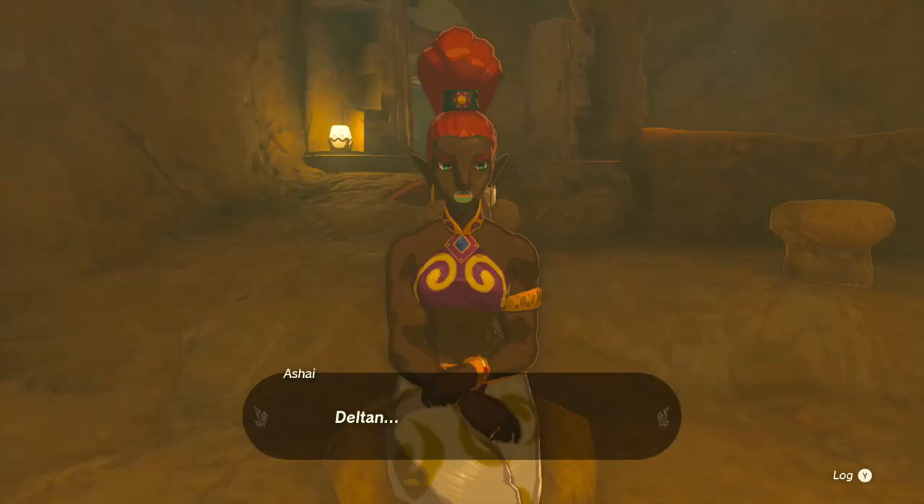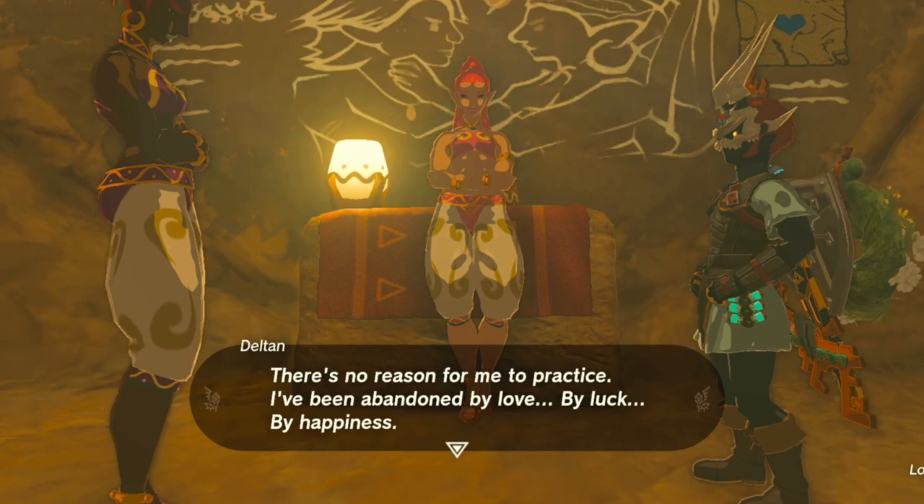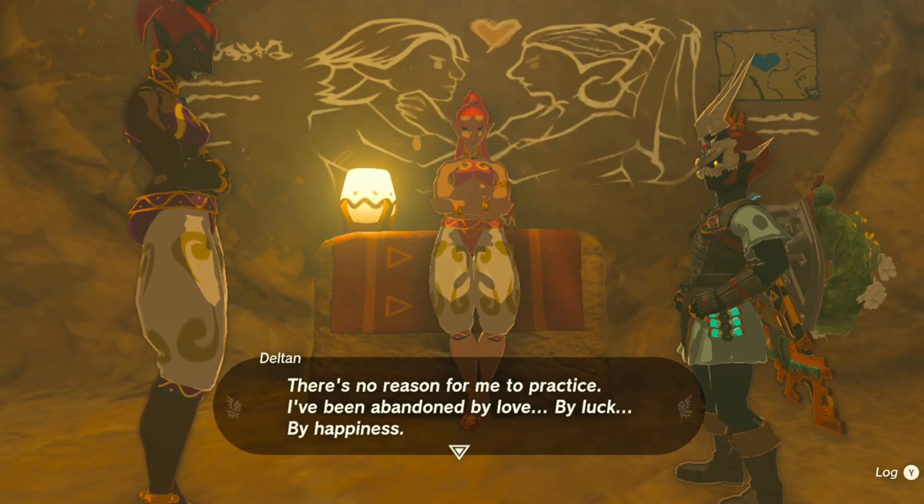In the third instance, we finally find the truth behind the ring garland. Delta says there's no reason for her to practice in class because she's already been abandoned by love, by luck, and by happiness. But we traveled from so far away to deliver this ring garland that was created with a bit more love by Coco. After noticing the ring garland, Delta realizes she has not been forsaken by luck or by love.